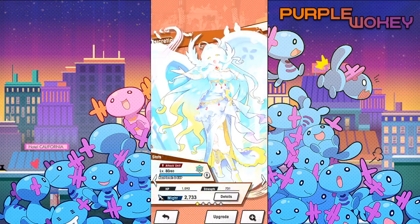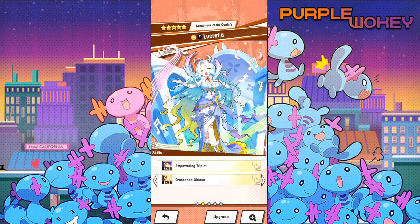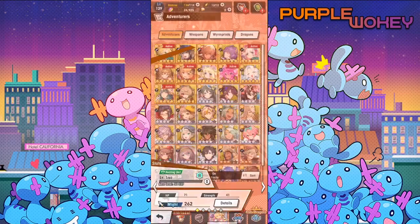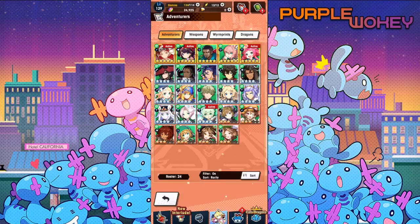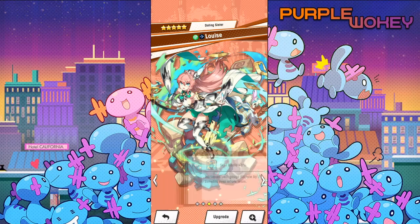Next is Lucretia - her energize is nice for longer battles, but she is generally weaker than all other wand units. The last member of the okay tier is Luis - she has poison-based skills that synergize especially well with the dragon Pazuzu, but that's really all you can say about her.